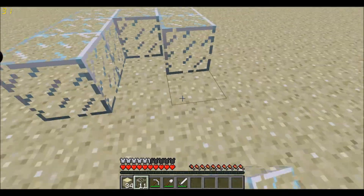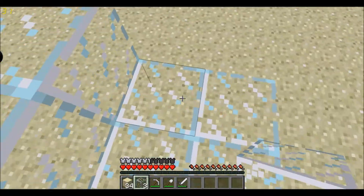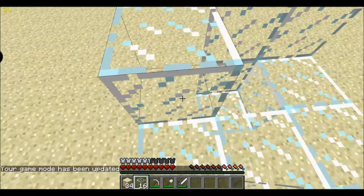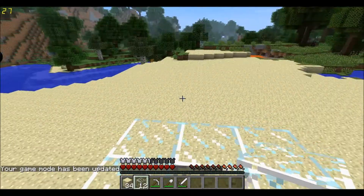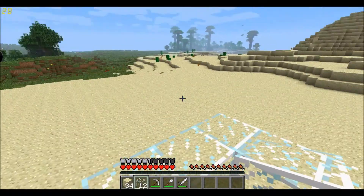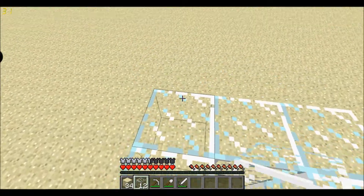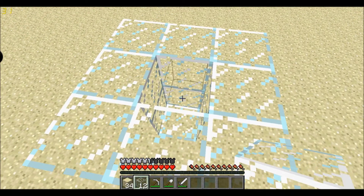Start with a 3x3 square, then on the walls let's do two-high walls. The walls will be two high, and then what you want to do is get a villager in here. You can either find a village and trap them in a hole and build up around it, or for the purpose of this video I'm just going to get an egg from the creative menu.